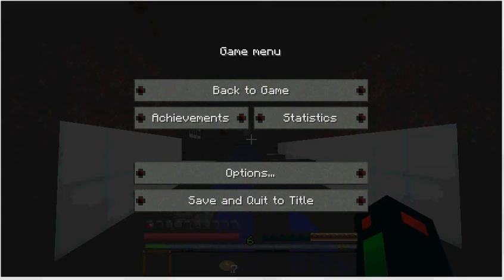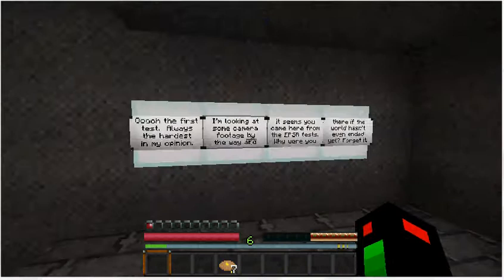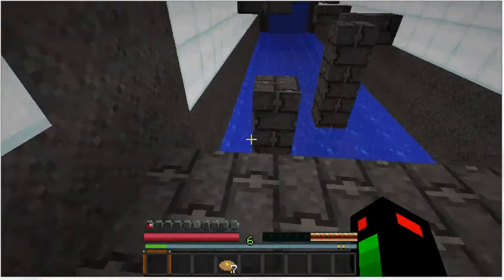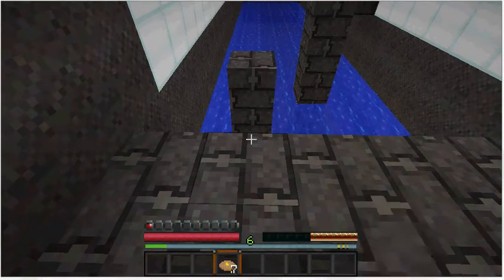Welcome back to episode 3 of Cube Ink Overhaul with the Benster. If you remember last time, we fell down that hole and now we have to do some parkour. It's a little bit laggy — I might eat a cookie first.